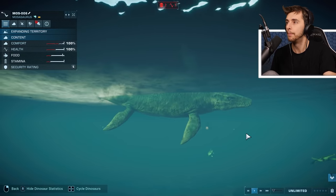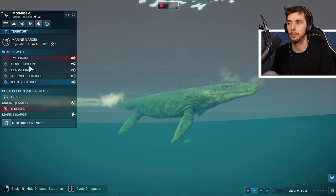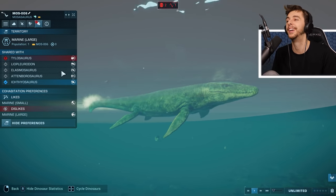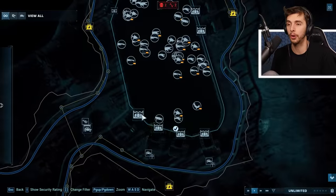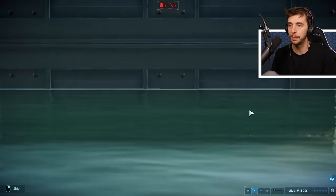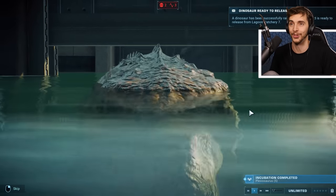As you can see, the shared enclosure with Tylosaurus - it says it doesn't like it. It says it doesn't mind Liopleurodon, Elasmosaurus, and Attenborosaurus - that's a lie because it'll eat them. It likes Ichthyosaurs because they're food - it'll probably just swallow them in one gulp. Let's release another Mosasaurus because we just like to see things die. And five Plesiosaurs as well.